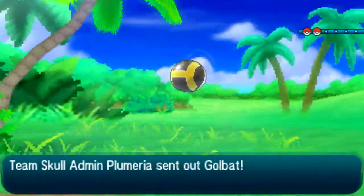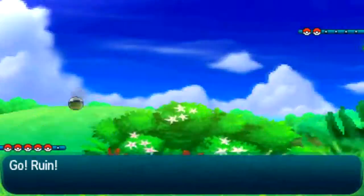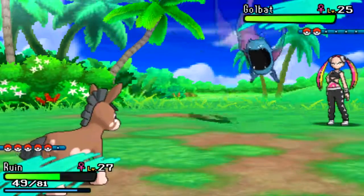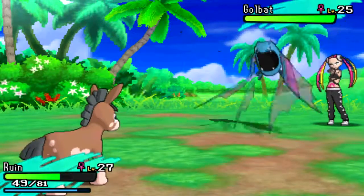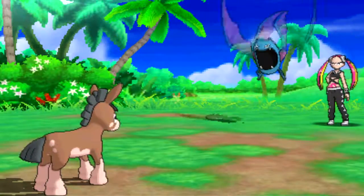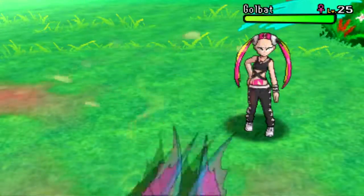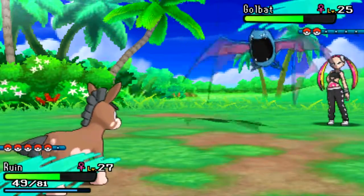Challenged by Admin Plumeria. She got a Golbat. She had a Golbat in the demo also. Golbat 25. All I can do is stomp this thing. Confuse Ray — what's up with you guys and confusing me? Not as much damage as I would like. Air Cutter.